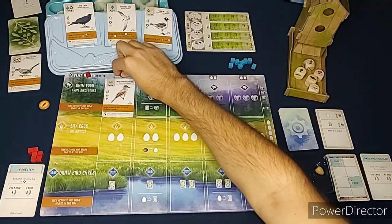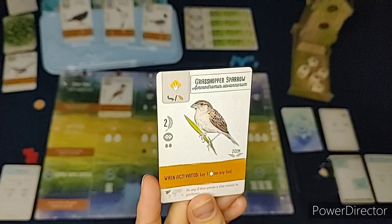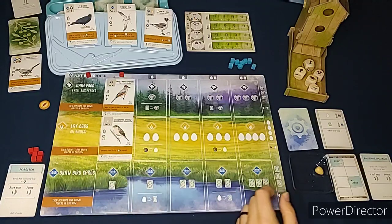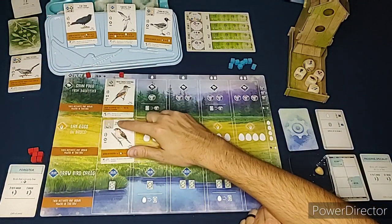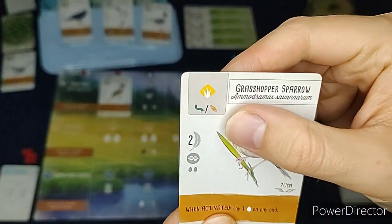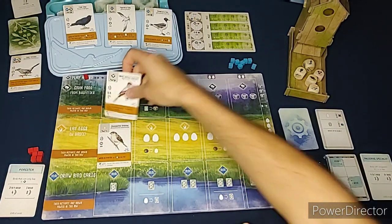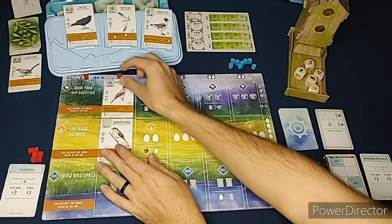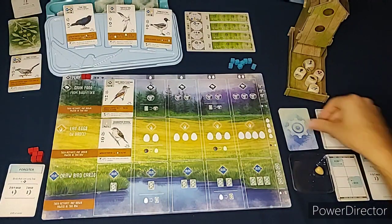I'm going to play another bird - the Grasshopper Sparrow. It goes here and I have to pay either a grain or a worm. This one has a slash so you can do either/or when paying, whereas the previous bird had a plus which is why I had to pay both a berry and a worm. I move the cube over to the left and that's the end of my second turn.